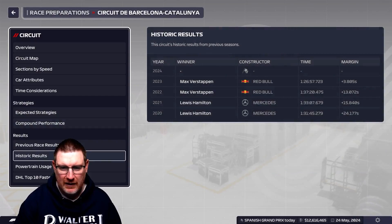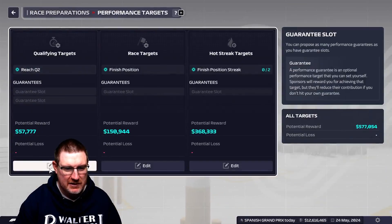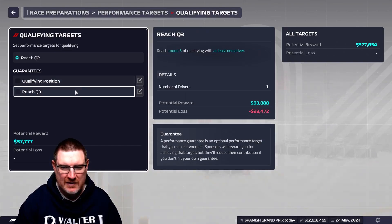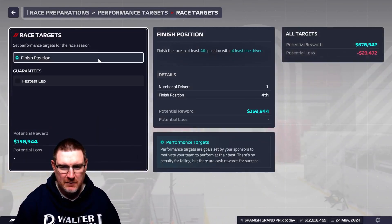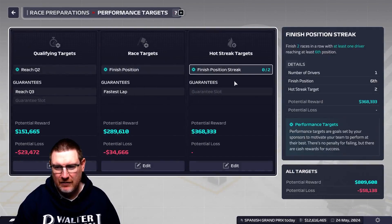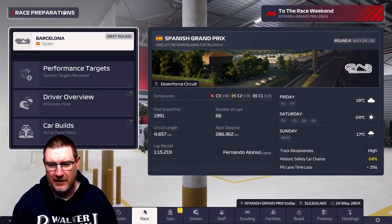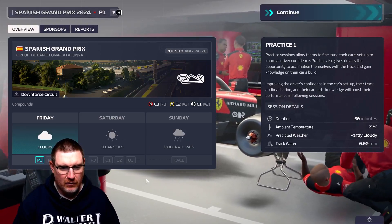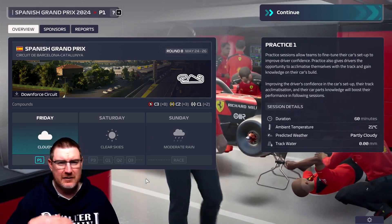Previous race results — Verstappen won here last year, as I think he did everywhere. Our performance targets: reach Q2, which we can do. Someone in the top four — I don't think so. We've got to have our expectations set correctly. Fastest lap — throwing a soft tyre at the end, you never know your luck. One car in the top six would be nice, but we've shown no sign of being able to do that. Maybe with some weight off the car now, particularly on Mick's car, maybe this will work out for us. Moderate rain is expected for the race. I'll do some free practice and see you for qualifying — fingers crossed the upgrades take us up somewhere near the top six.